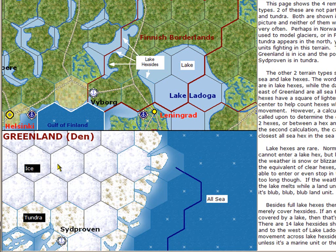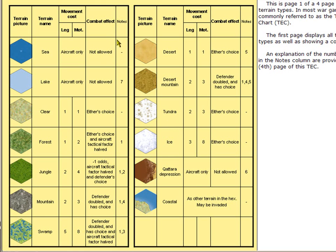There's ice, which is glaciers, and tundra, which is the same as ice except it's shown with a dirt smudge. And all sea hexes, which are an enormous proportion of the map. At the end of the tutorial there is a summary page which goes through all of the terrain types, shows them clearly, identifies them, and gives you movement cost and combat effects with some attached notes. So you can see desert, desert mountain, tundra, Katara depression, and so on.